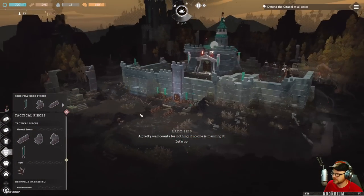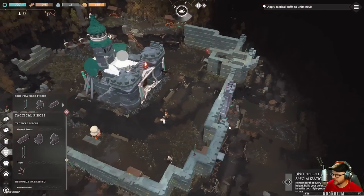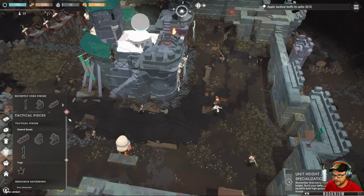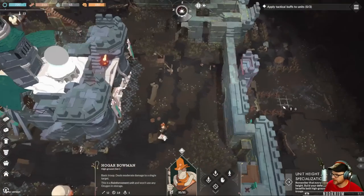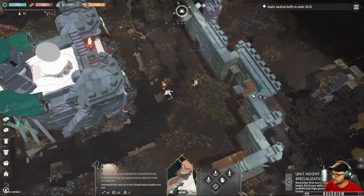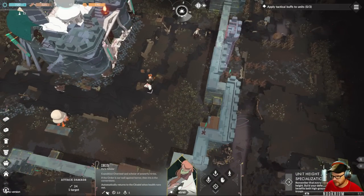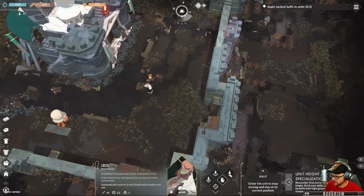A pretty wall counts for nothing if no one is manning it. It actually looks alright. Every troop has a preferred height to fire from — apply tactical buffs to units. I want you up here. How do I know if you're a high ground or low ground kind of fighter?